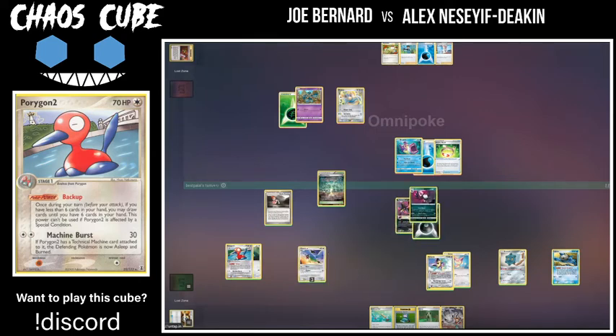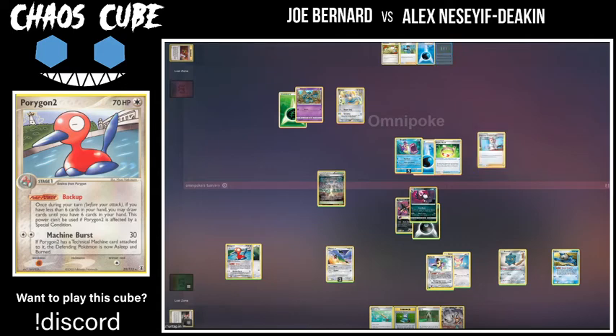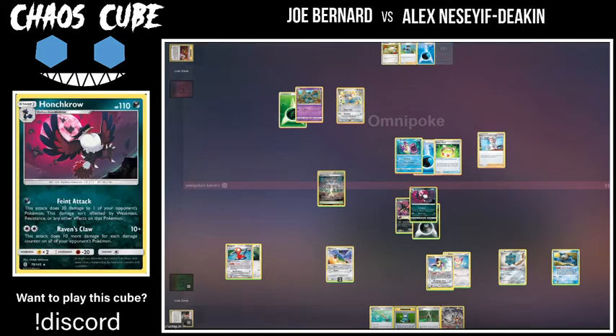His entire bench is now full of support Pokemon. As strange as it is, I might have even liked to see him let the Chatot get knocked out, because that would also help free up bench space. The Chatot isn't really doing that much for him, especially now that he has Backup in play — he's not really going to be looking for that many turns where he can use Mimic at this point in the game.